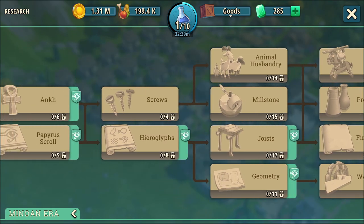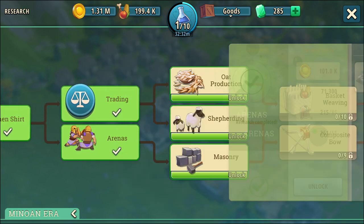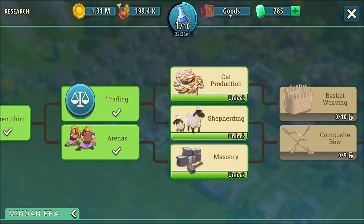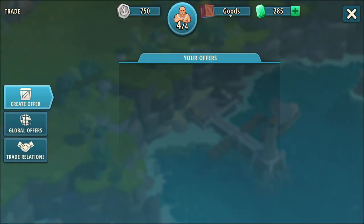It appears we do have something new here, and it came with this — which is what let me upgrade my barracks, by the way. Trading. New feature. Let's check it out. And give me the money. So the trading takes place over here. Let's click on this.